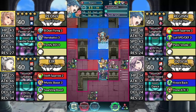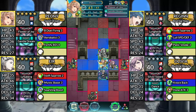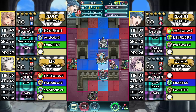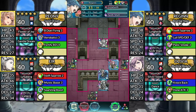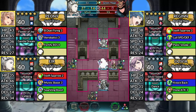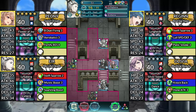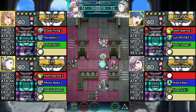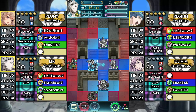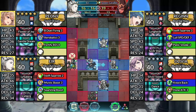For turn 4, move Regan down. Move Peony up and dance Regan. Move Regan below Air. Next, move Air up 1 space and attack the Green Mage. Then have Olivia dance Air. Finally, move Air 1 space left and attack the Green Cavalier.